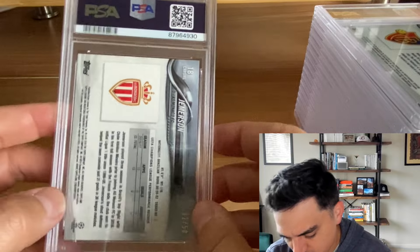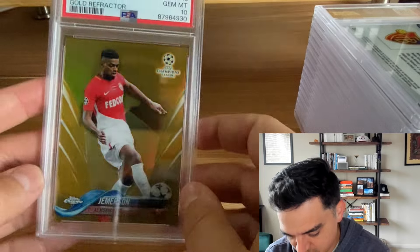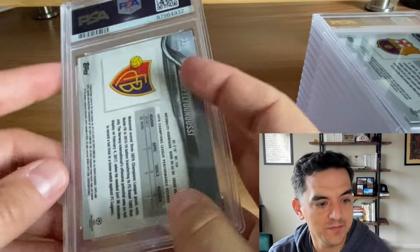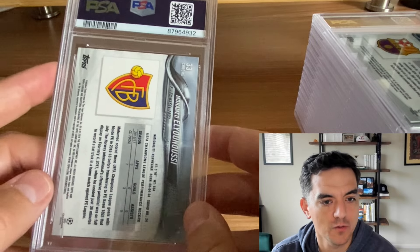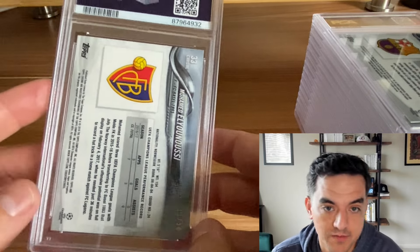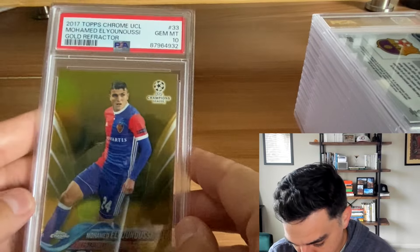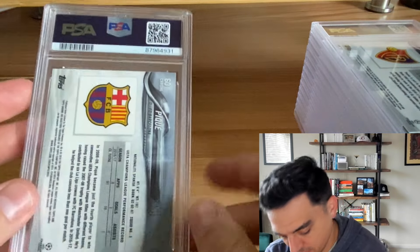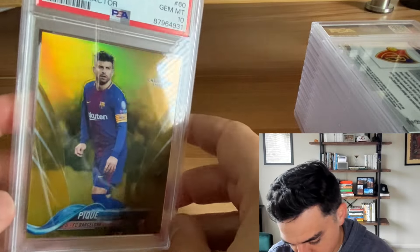Jemerson — another gold refractor, PSA 10. These are random guys from the set. I just like having cards in slabs for protection, and there's something that feels more official about it. Muhammad Elianusi gold refractor — PSA 10. Getting a lot of tens on the golds, which is what I was hoping for. Gerard Piqué gold refractor — PSA 10. Beautiful.